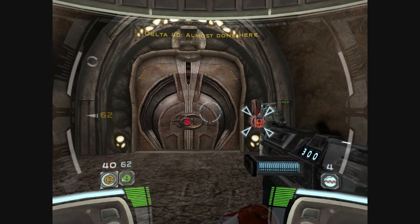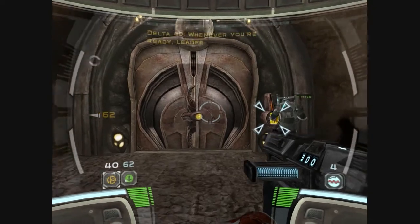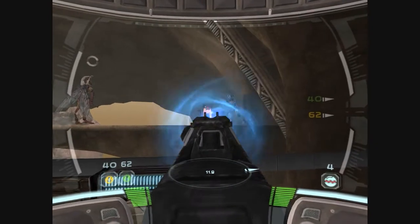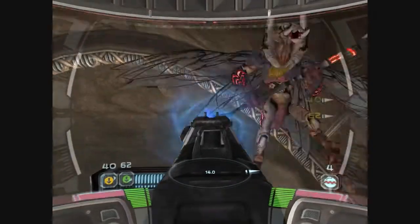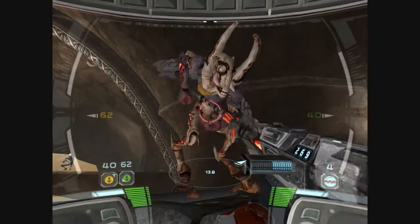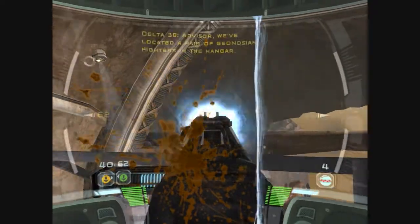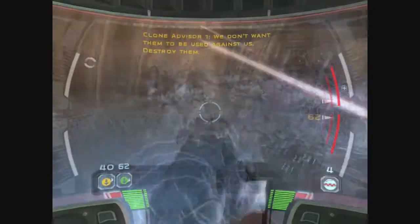Almost done here. Whenever you're ready, leader. Almost done. Hangars! Advisor, we've located a pair of Geonosian fighters in the hangar. We don't want them to be used against us. Destroy them.